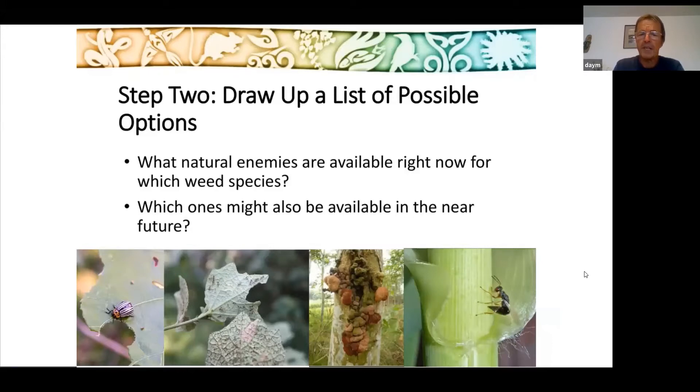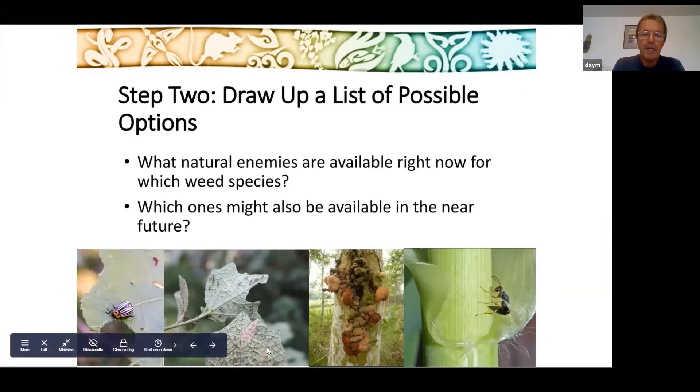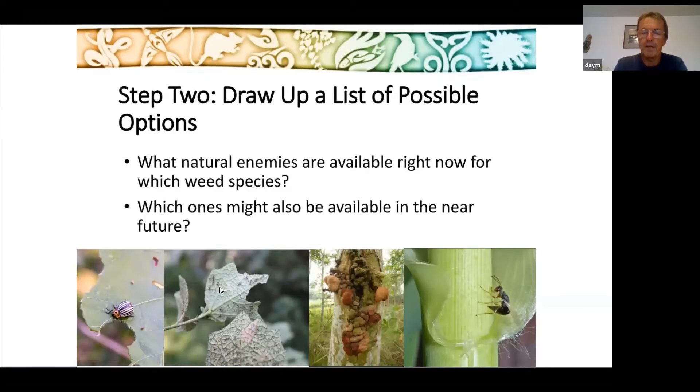The table also tells us what natural enemies might be available in the near future. For example, there's a beetle on Solanum torvum being worked on by Quentin in Auckland, and a tingid on Urina labata also being worked on by Quentin. Once testing is complete, if appropriate, these natural enemies will be released initially in Vanuatu and then made available to other countries.